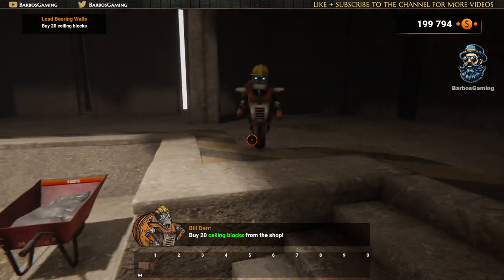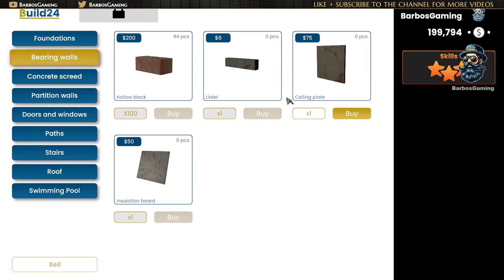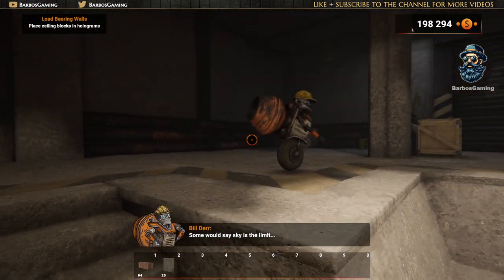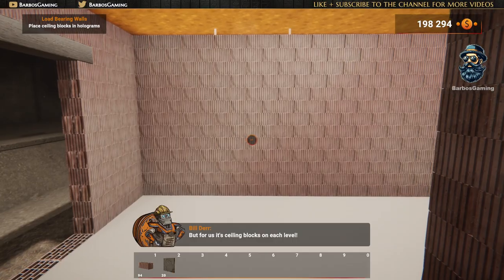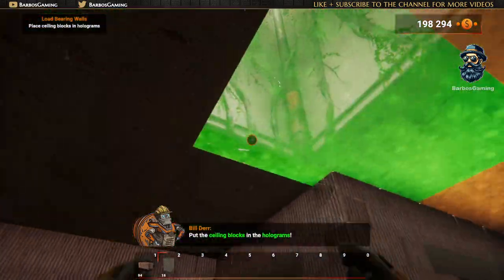Buy 20 ceiling blocks from the shop! Some would say the sky's the limit! But for us, it's ceiling blocks on each level! Ha ha ha! Enough dad jokes! Put the ceiling blocks in the hologram!